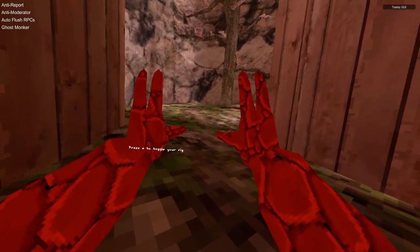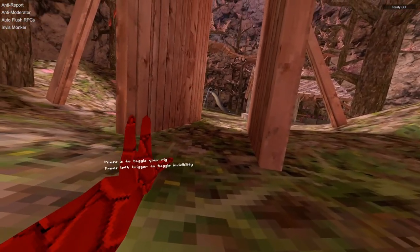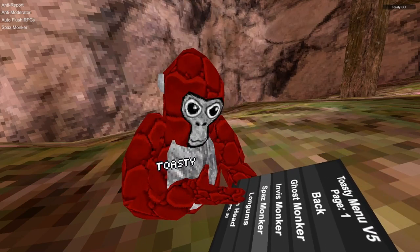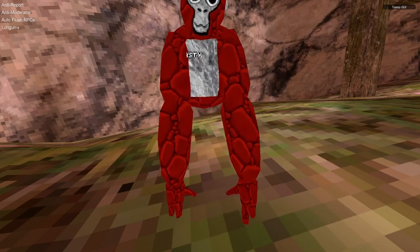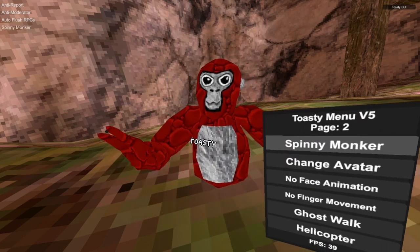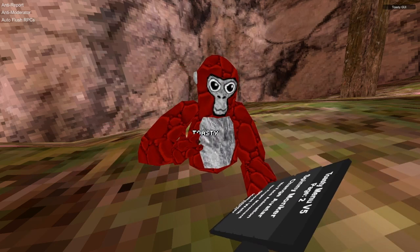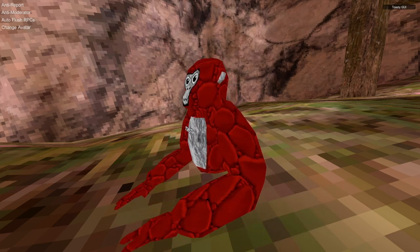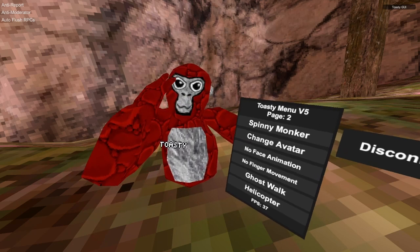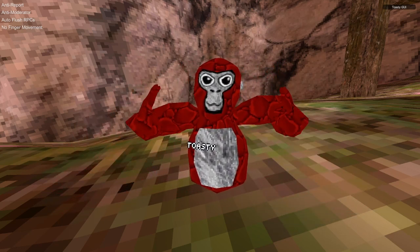Player mods: Ghost monkey is a toggle — press A once to go ghost, press again to come back. Invisible monkey: press left trigger to become invisible, press again to reappear. Spaz monkey spazzes out your rig. Long arms changes your arm length — you can adjust the size in settings. Spin head just spins your head. Spinny monkey: hold A and you spin. Change avatar: hold A and spin slowly to change your cosmetics. No face animations removes mouth and eye movement. No finger movement means you don't move your fingers but can still use every mod and the menu.